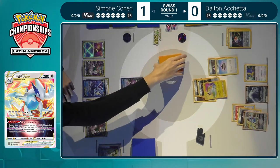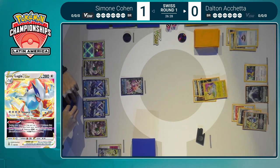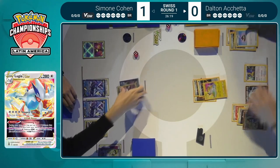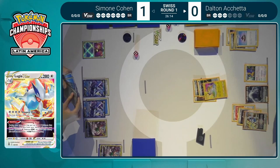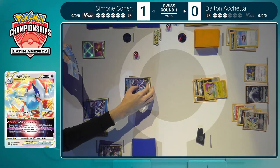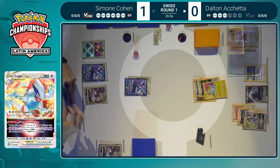Dalton is actually going to be able to go for that Amazing Shot and take the double knockout on the Palkia and the Oranguru — three prize cards taken for Dalton here. Half the game for Dalton, and this is the Lugia deck firing off, even with only one Archeops out. Dalton was still able to take a three-prize turn. The Radiant Charizard does remain in the prize cards — still a very good option, would love to find it later on.